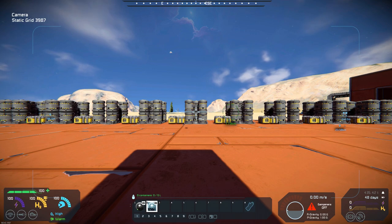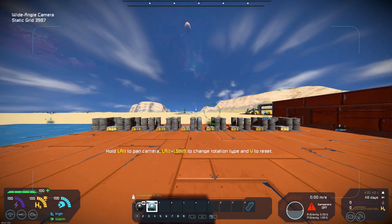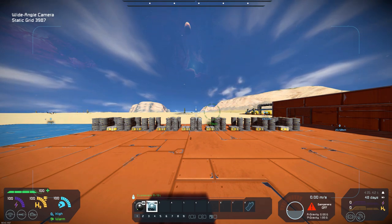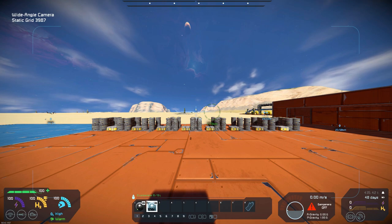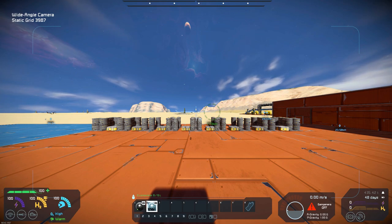Now let's hop out of this and go into the wide-angle. Now you can see all of the barrels. Even though we are up, if we would be down, you'll still get this wide-angle view, and I really like it. It gives you a much wider view of the area if you wanted to put it in for surveillance cameras, like I'm going to use in my base build season two. I'm going to be setting some cameras up around the base, and I think this will work perfect for some of that surveillance stuff.